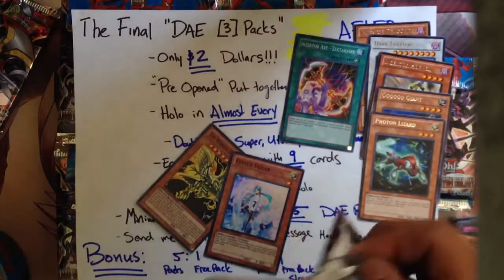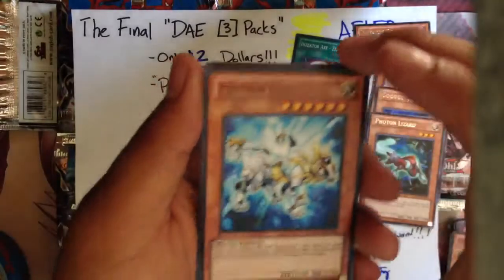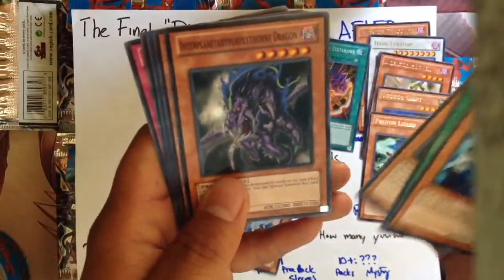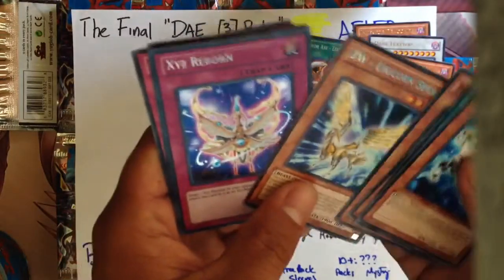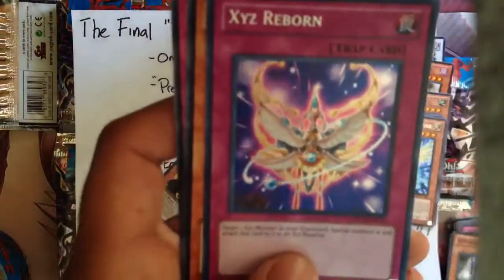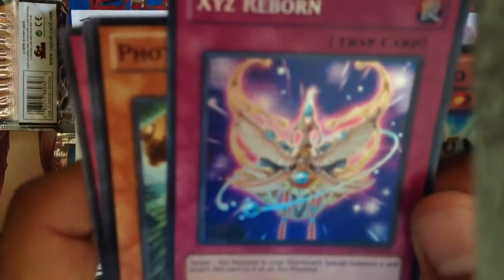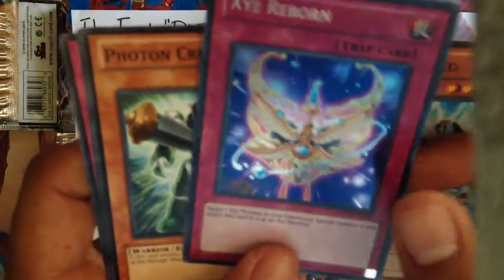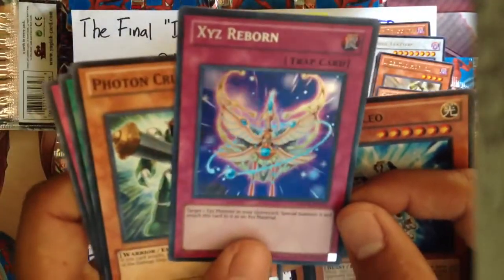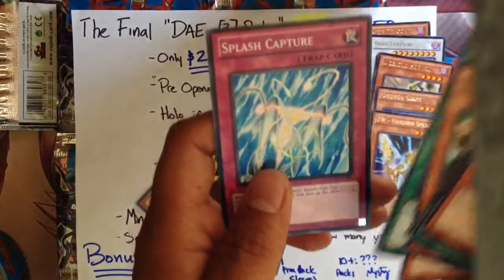Last pack, guys. Photon Leo, Primordial Soup, Aqua Armor Ninja, Interplanetary Dragon, Zodobai Unicoin Spear. Secret Rare XYZ Reborn! I've been looking for this card forever, and it's the last pack too. Oh my gosh, this is so awesome! Yes! Sweet! Photon Crusher, Dark Man Bull, and Splash Capture.